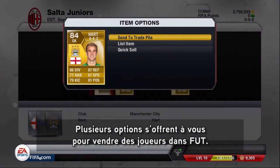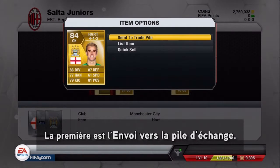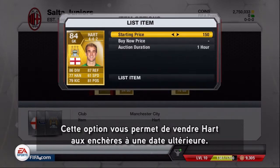Selling players can be done from different options in FUT and in three ways. The first is Send to Trade Pile, which allows you to auction him off on the market at a later time.